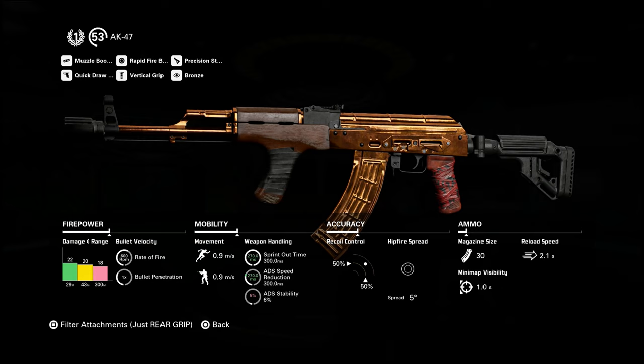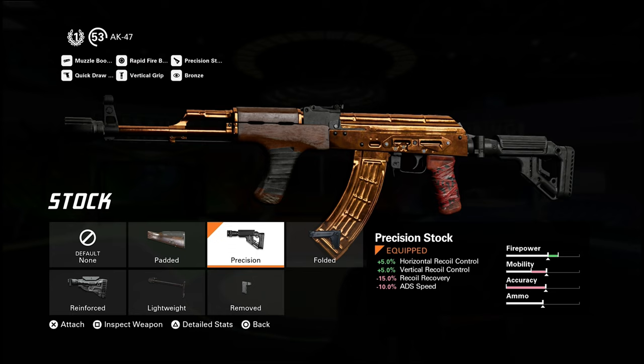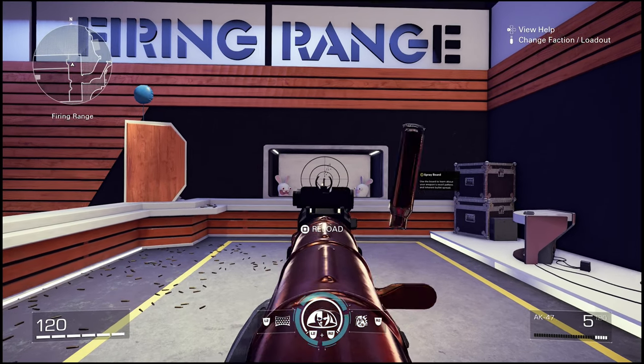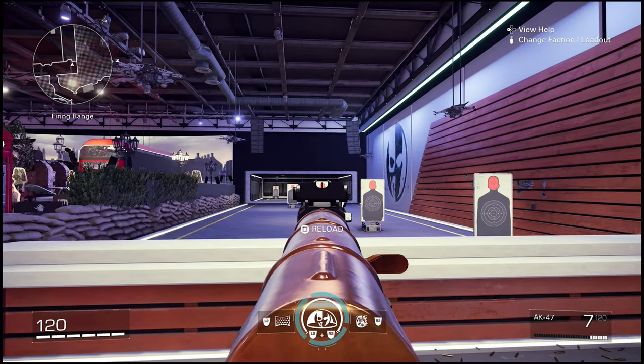Quick draw also lessens my ADS stability, but that's only useful when using sniper guns to lessen the swaying of the scope. The next attachment is the stock. I am currently using the precision stock because it adds 5% each to vertical and horizontal recoil control, meaning I am now at -15% vertical recoil control and -25% horizontal recoil control. Precision stock also lessens my recoil recovery by 15% — recoil recovery is how long my reticle goes back to center after firing. But that is not a problem because I don't spray my AK like an SMG. It also lessens my ADS speed by 10%, so after deducting the remaining 5% ADS speed from quick draw, I am now 5% slower to get my gun up to shoot.